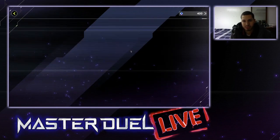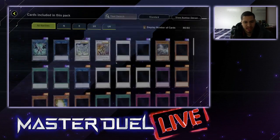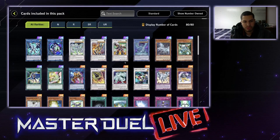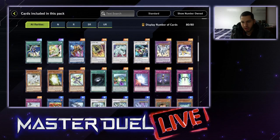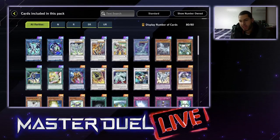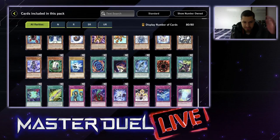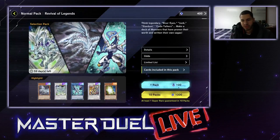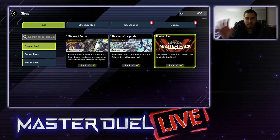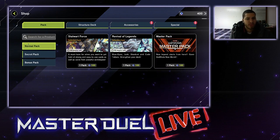If you go into the other pack here, you can get Blue Eyes, Stardust, and Firewall stuff — some classic anime type cards. There's a lot of Kaiba, Yusei, and Yusaku cards in there, which is pretty dope. You can invest in that if you want, but before you do, I highly recommend you don't invest in that just yet. After you've acquired some gems and pulled some master packs, I'm going to show you the crafting system — because that leads into the secret packs.